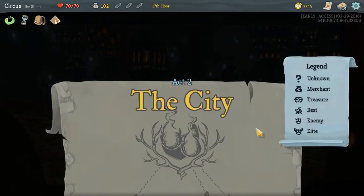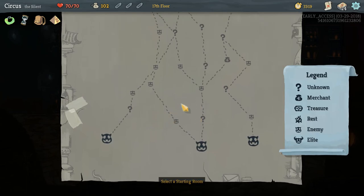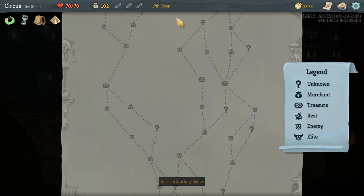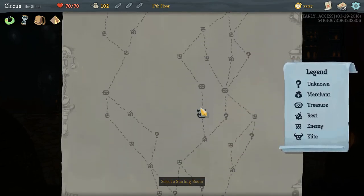We proceed to Act 2 — the City — and we'll leave off here. We'll discuss this on the next episode; basically we'll choose a path again, fight the boss, and continue up the spire. Thank you for joining me — please like and subscribe if you enjoy the content. You can find me on Twitch at twitch.tv/CircusCL for live streams of games like Fallout, Skyrim, PUBG, Fortnite, and more. I truly appreciate it.